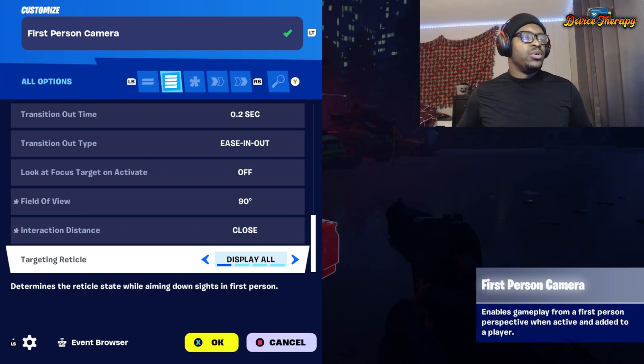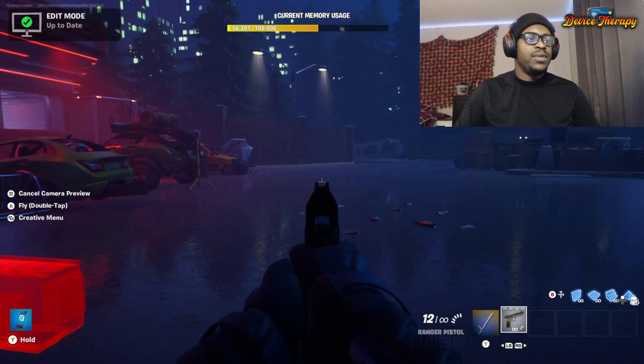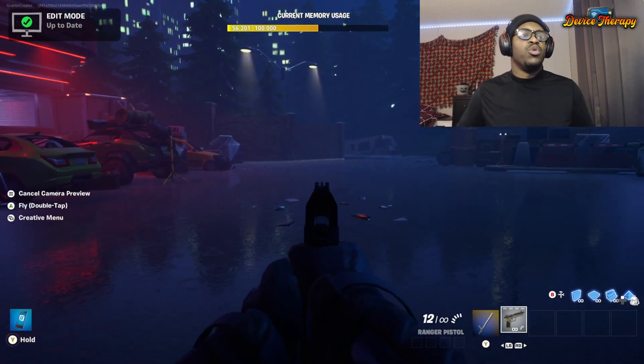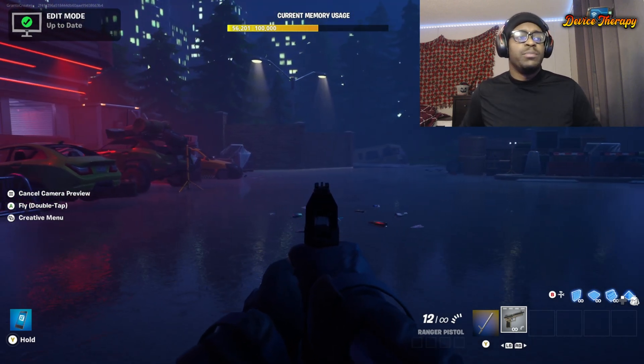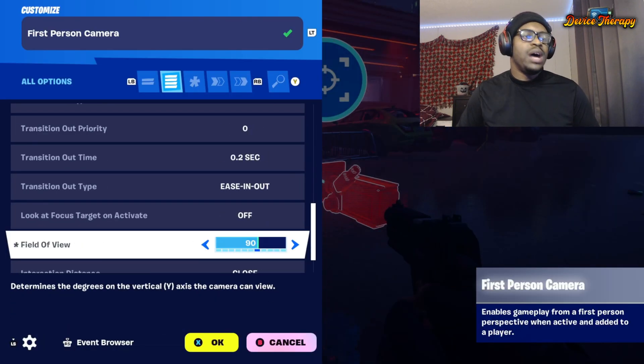Targeting reticle — the reticle is just the dot you see on screen. You can have that on, or you can turn it off. No reticle feels more official, more Call of Duty-like. If you're doing zombies or making something a little bit more realistic, those are different things you can use.